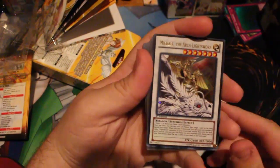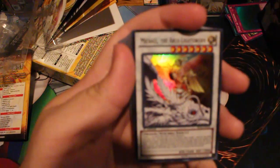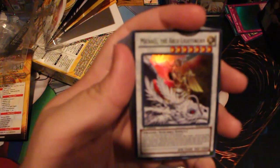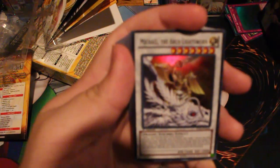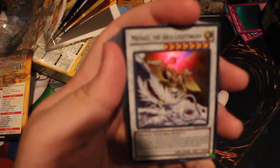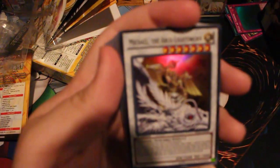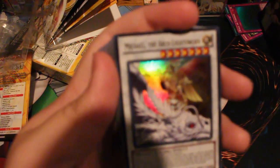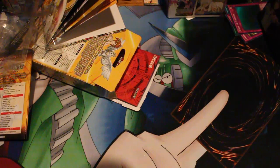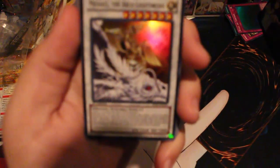You'll have to buy a few extra things. Michael — one tuner plus one or more non-tuner Light monster. Once per turn you can pay 1000 Life Points, target one card on the field, banish that target. When this card is destroyed you can target any number of Lightsworn monsters in your graveyard and shuffle them into the deck, and if you do, gain 300 Life Points for every card shuffled back.